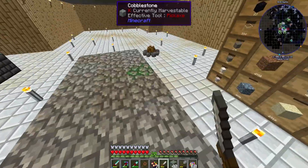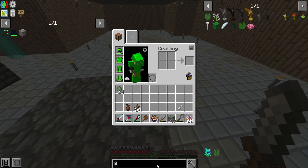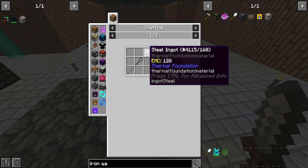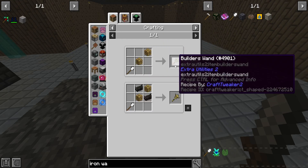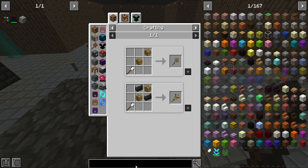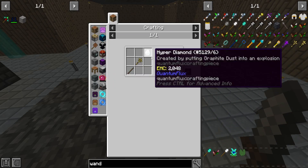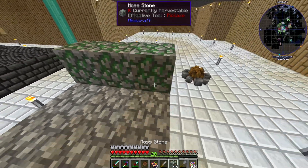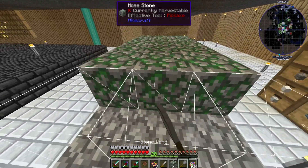Speaking of which, we can make an iron wand now that we have steel. So we have steel now and just need a stone wand, and from there how do I make the diamond wand? The diamond wand requires a hyper diamond and a builder's wand, so we are not close to that at all - let's just forget that thought.